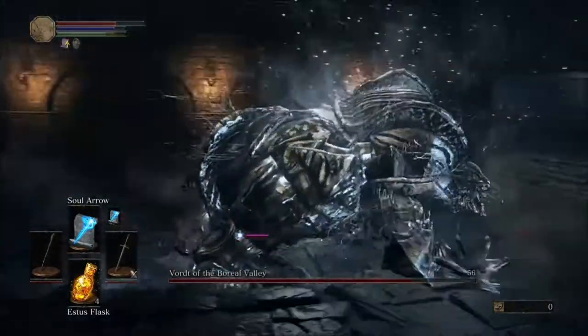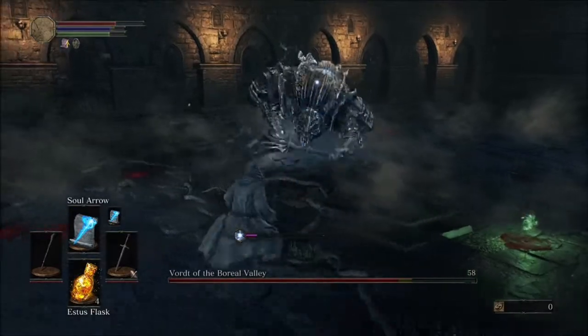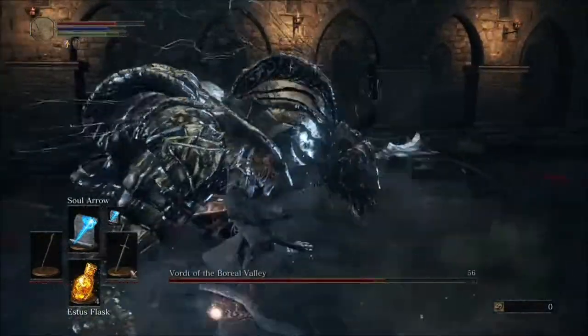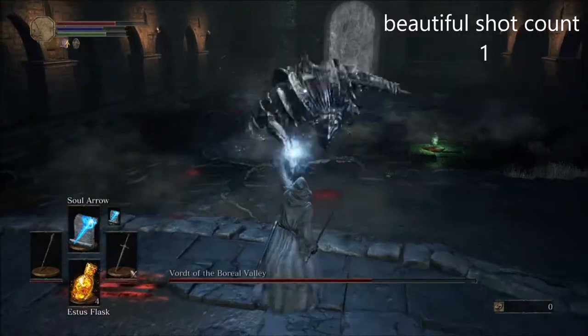Smack him, smack him again, try and just get some distance between you and him, and get a couple more Soul Arrows off. Basically what you're going to do is the same thing as last time — stick to his back, hit him a couple times, and try and get away from him to get a couple of your spells in.